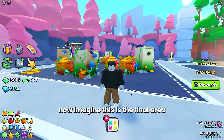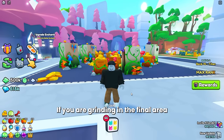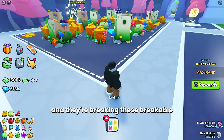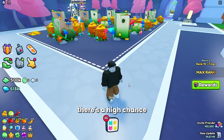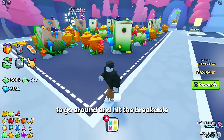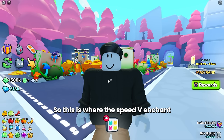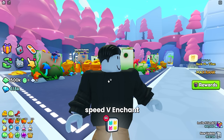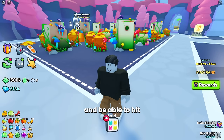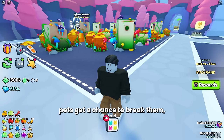Imagine this is the final area and we have all our pets going around breaking things constantly. If you are grinding in the final area with somebody who has much higher power than you, and they're breaking breakables super quickly, there's a high chance you are not getting all the drops because your pets aren't even getting a chance to hit the breakables before that player's pets break them. With Speed 5, your pets will be able to move around the area much quicker and hit almost all of the breakables before the other person's pets break them.